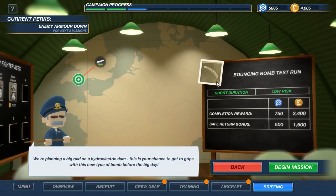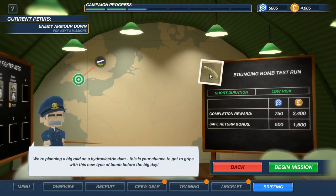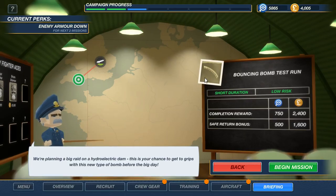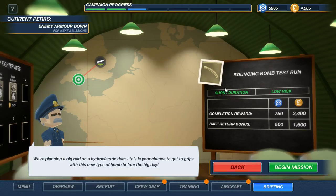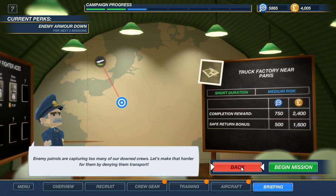In order to precision bomb a dam it's pretty difficult to destroy it either way, especially on the side you can actually hit — the one facing in this half circle. So you have to hit the inside, and that's what you want these bouncing bombs to do: hit the inside and break the dam outwards so you don't have to deal with the water. That's pretty cool. But since we have armor down we should go for a more difficult mission.